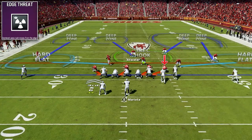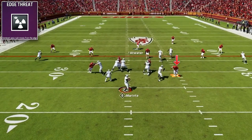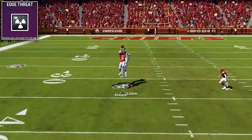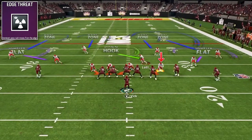Next, I have one edge threat. This is insanely helpful because in these match schemes we are running so many four-man rushes. The more pressure we can get and easy wins along the D line, the less time we have to cover on the back end. This really can help take your match defense to the next level.